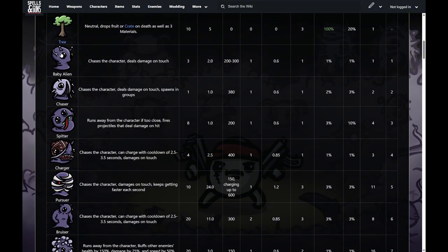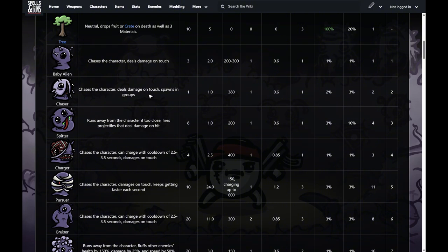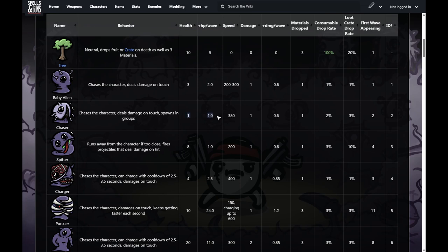The first enemy is the baby alien — very simple. It chases you, deals damage, is a little bit tanky with somewhat high HP, fairly slow speed, and drops one material. Next is the chaser. These come in little packs and move similarly to baby aliens — they simply chase you and deal damage on touch. They're very squishy though: they have one base HP which only increases by one per wave, so they only ever get up to 20 HP max. They also drop one material.